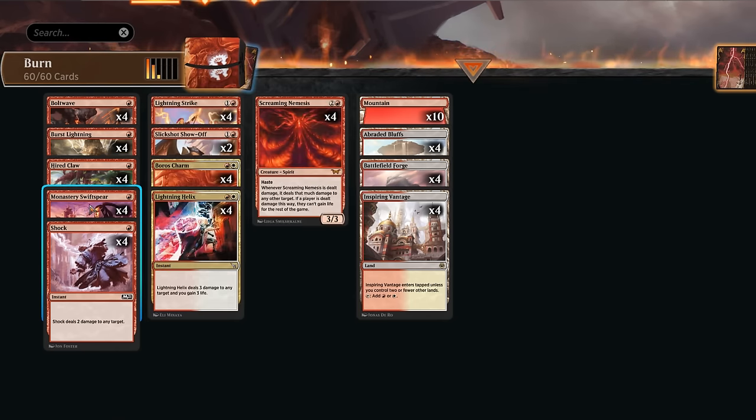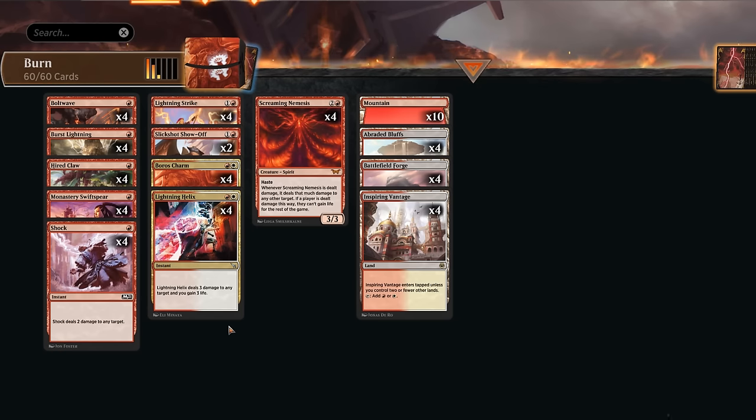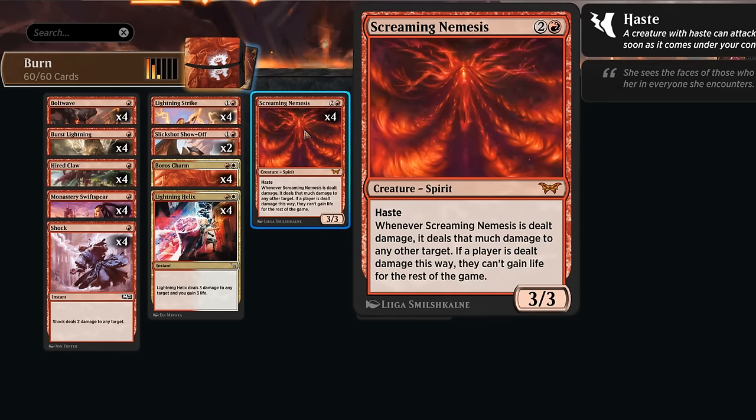Even if the opponent has a blocker, Hired Claw can still get some damage in, and it's very good in multiples. For two mana, we can put a plus-one counter on Hired Claw if our opponent lost a life this turn, once per turn. Monastery Swiftspear will still be a staple in red aggro decks for as long as it remains in Standard — it's not in Foundations so it will potentially rotate out in a while, but for now it's definitely a staple for any red aggressive deck.